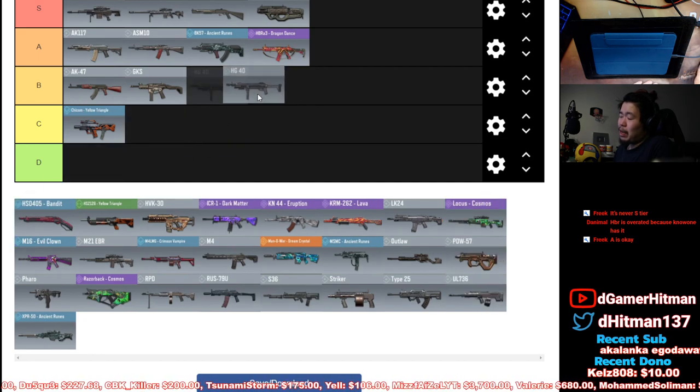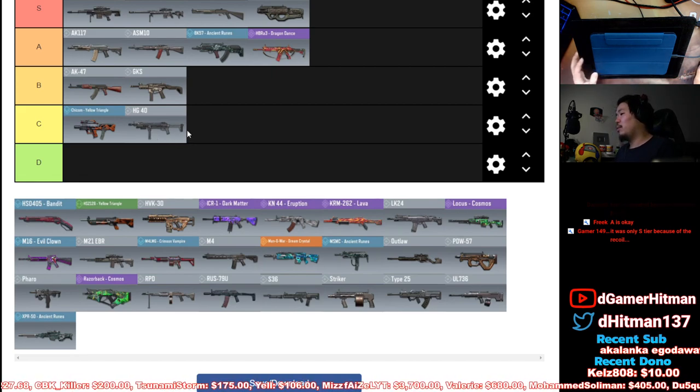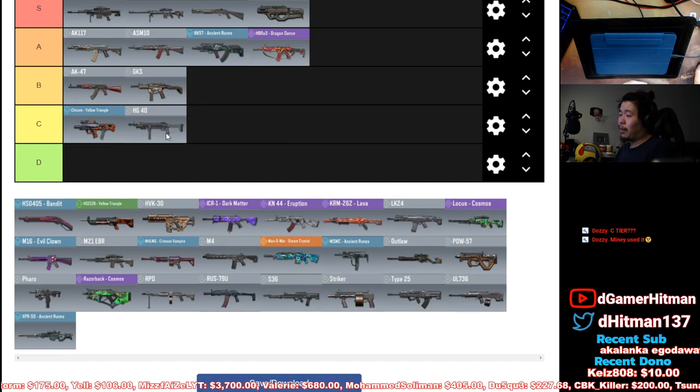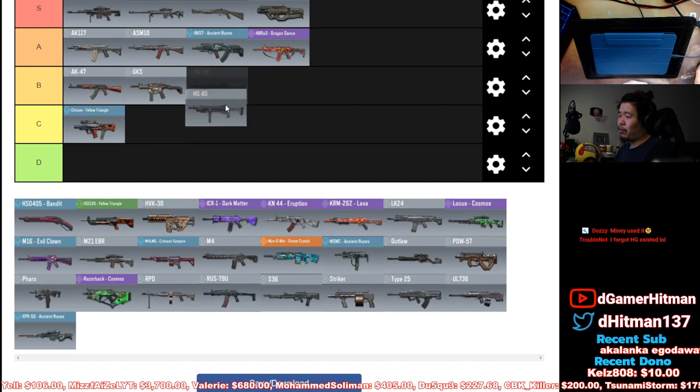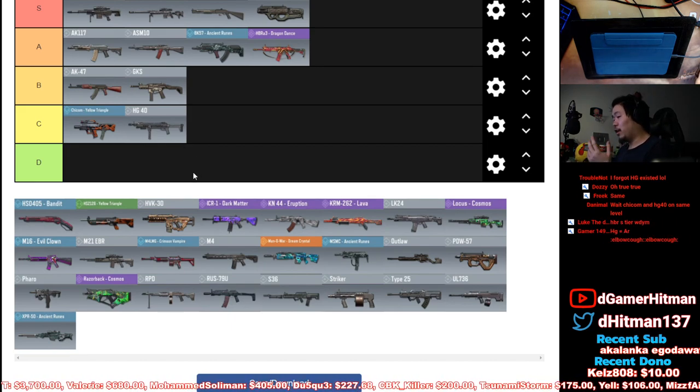HG40 is definitely a C tier, maybe even B tier. The thing is, HG40 is like an AR but with better mobility. I can see people using it as a meme but I don't think people should be using it over the GKS or the Cordite or any other SMG on this list. I'd rather use an AR than the HG, and I'd rather use any other SMG than the HG — but if you can play with it, it's a really fun one.